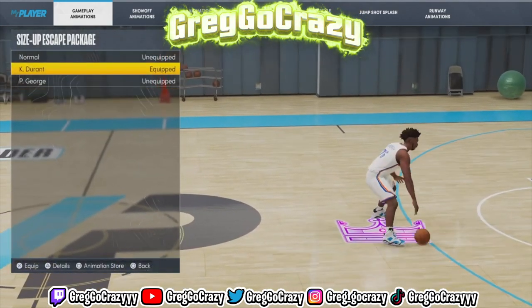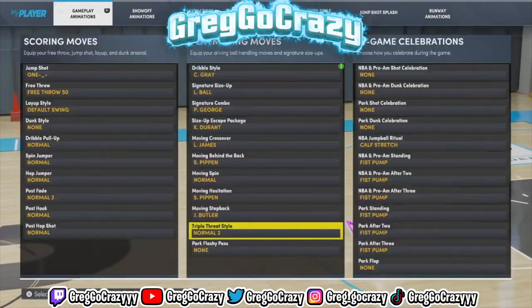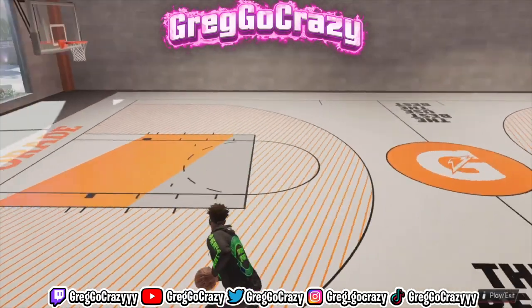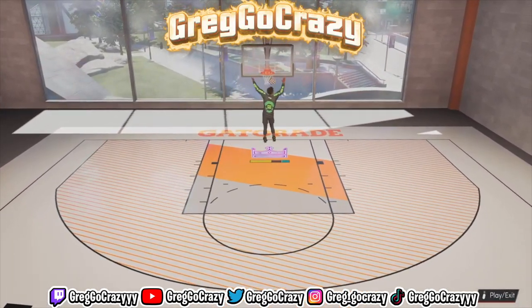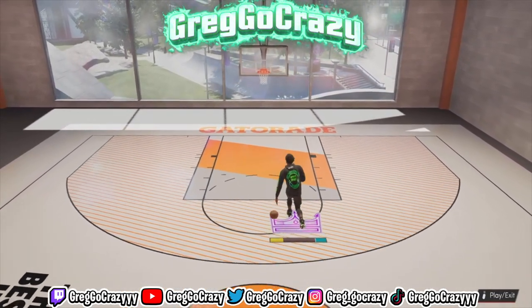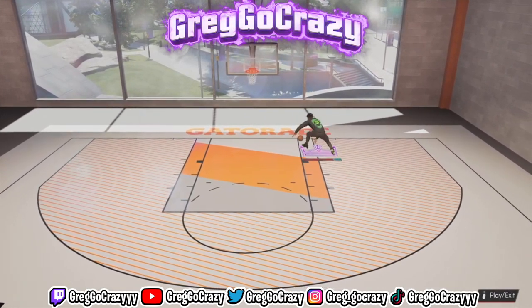That little walk-back with the Lonzo move — I also got the KD escape, and you can do anything with the KD escape. It's got the best behind-the-back in the game. Jimmy Butler has the best moving step-back in the game. The Jimmy Butler hesitation is also nice — it might be like hesitation one from 2K17, which was super popular, along with hesitation three which they brought back this year. That Jimmy Butler move will give you a great speed boost animation.